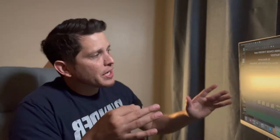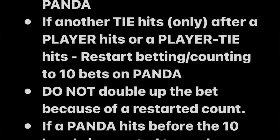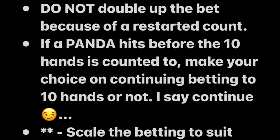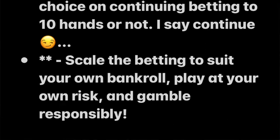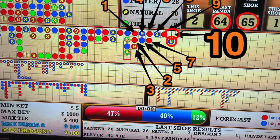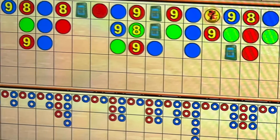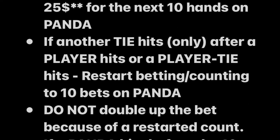Let's reiterate the strategy. When a player wins followed by a tie win, we begin betting $1, $5, $25, or whatever your bankroll allows — flat, for the next 10 hands straight. We don't fluctuate the bet. The strategy is simple: player wins followed by a tie win, we bet panda for the next 10 hands. As long as you can keep your winning percentage just over your losing percentage, you'll be a winning player and you'll profit.